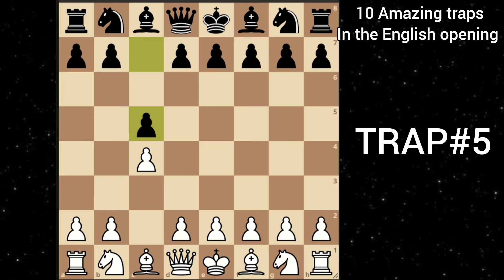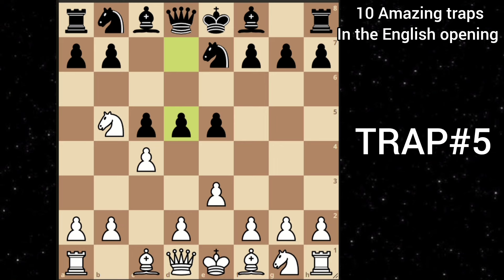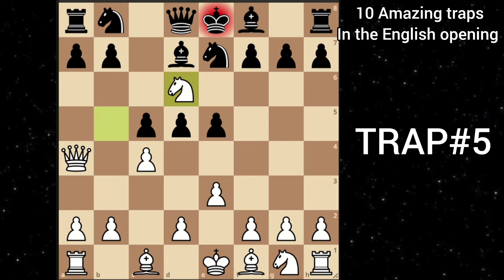Let's move on to our next trap. After c4 c5 — this is the symmetrical English — knight c3, black goes e5. And here you go e3. Black goes knight e7, and then you play knight to b5. Black goes d5, striking in the center. But then you go with this tricky move going to a4, threatening a discovered attack on the black king. Therefore black blocks with his bishop. But this is a big blunder because the queen is no longer protecting the d6 square. Therefore you can play knight to d6 — and that's checkmate.